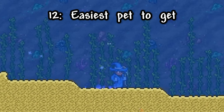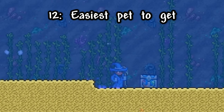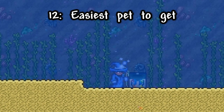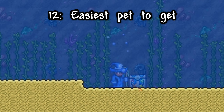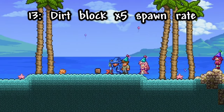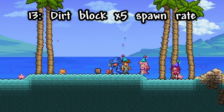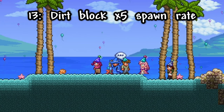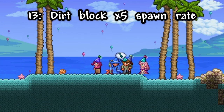If you just started Terraria and are looking for the easiest pet to get, check the water chests in the oceans. If you don't see the shark pet in one, just make a new world and check those ocean chests, and repeat that process until you find the shark pet. Another pet tip helps you get the rarest pet in the game, which is the Dirt Block Pet, which has a 5x higher spawn rate on Celebration Secret Seed worlds.